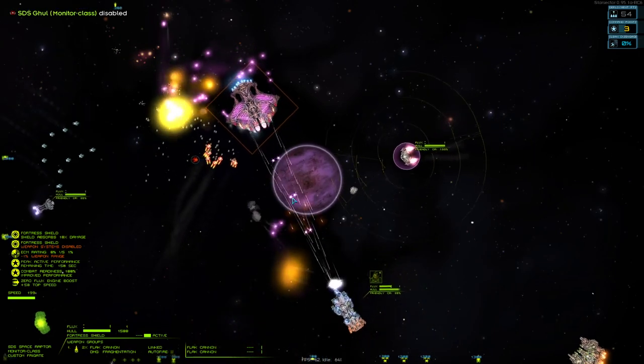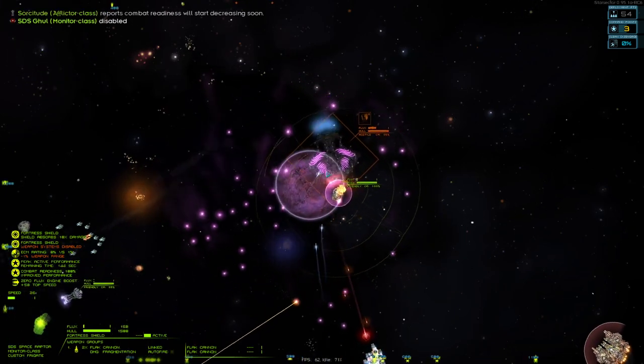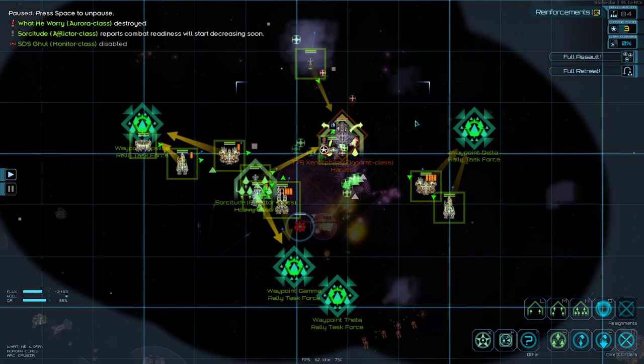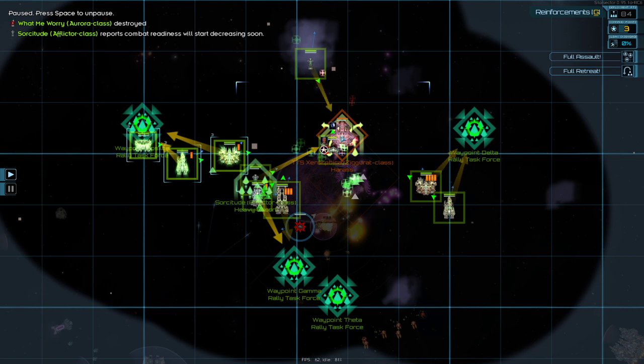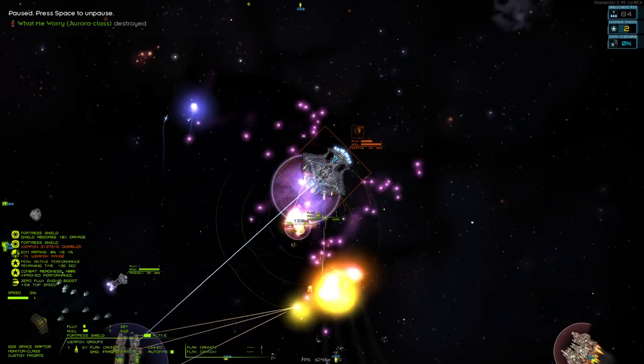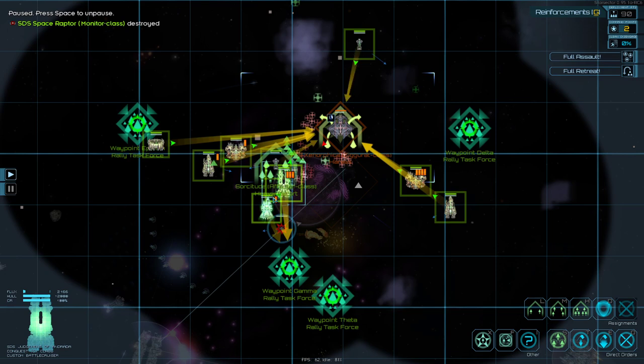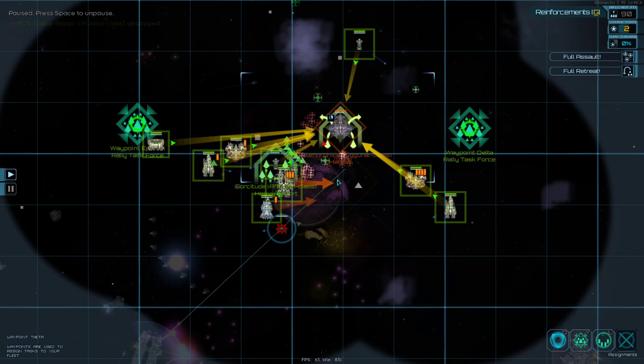So we're now one Fury down and one Aurora down — and we just got deleted ourselves. Yikes. The motes can jump shields — I completely forgot about that.